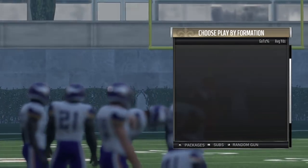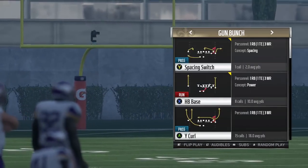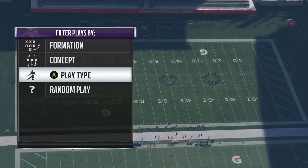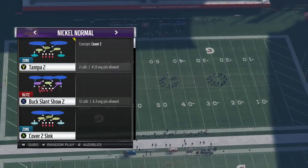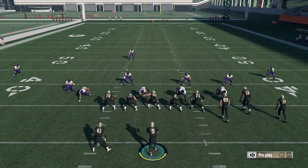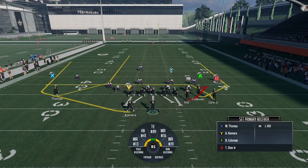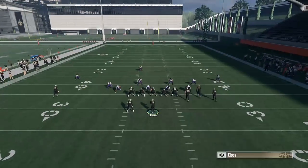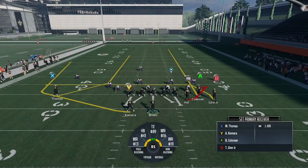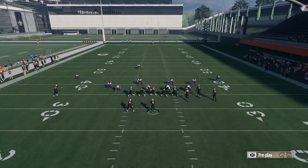I generally like for a receiver — in this case I have Michael Thomas — not to have 91 route running, because I think their route is a little bit better the more delayed it gets. The more delayed it is, the further away zones drift from it, giving it more space to work with. Also, it's a crime that Michael Thomas doesn't have 91 route running as a Saints fan — how good he's been over the past few years is mind-blowing. I don't know how he hasn't gotten that threshold yet, but that's another conversation.